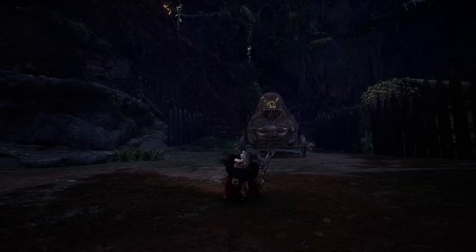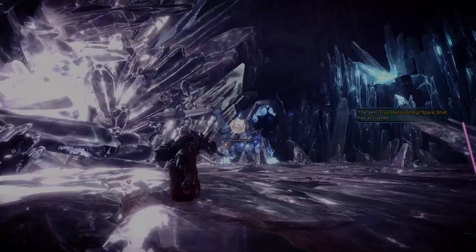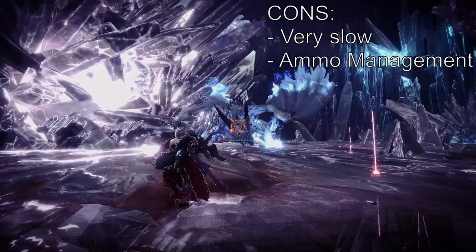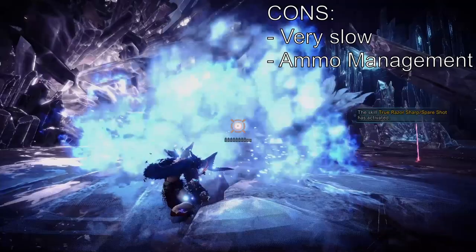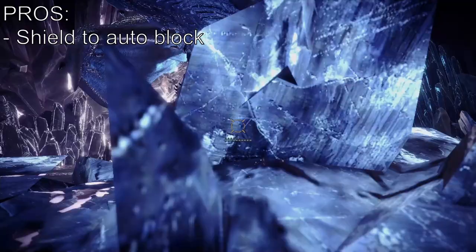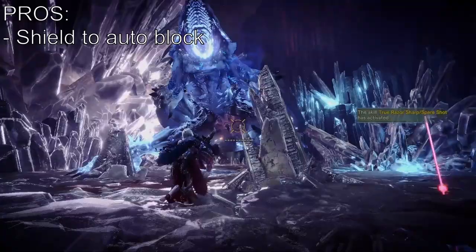Heavy Bow Gun — this is the big brother of the Light Bow Gun. With this weapon you are slow in pretty much all aspects including your dodge rolls, but you generally shoot heavier, more damaging ammunition. You have access to the same types of ammo, but because of its weight you can't quite run and gun with it. In exchange, however, you get to put a shield on it so whenever you're aiming down your sights your character will automatically guard against incoming attacks.